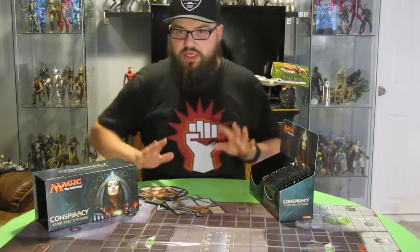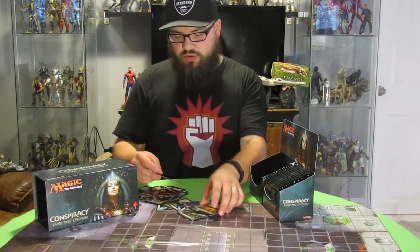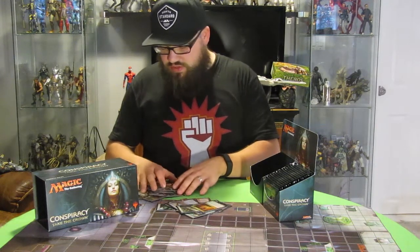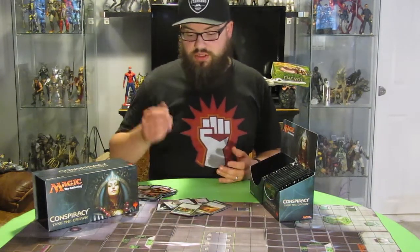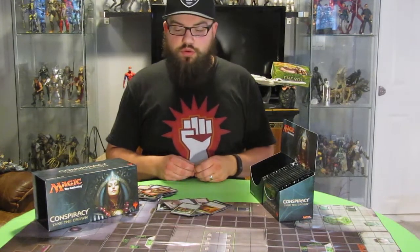That's half the box. First half has gone pretty darn well. I like the Show and Tell, I like the Platinum Angel, and I did get a Mythic Rare Conspiracy — Hymn of the Wilds. So three Mythic Rares in half the box, and then I got the Foil Recruiter of the Guard. I think I'm doing pretty well so far.